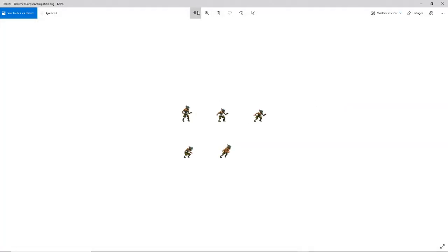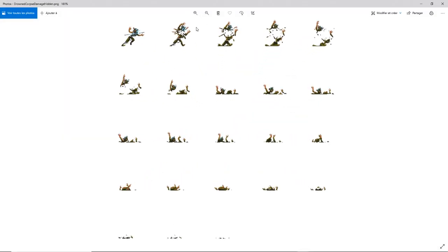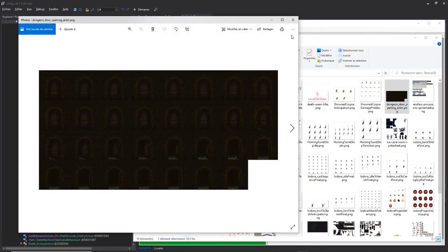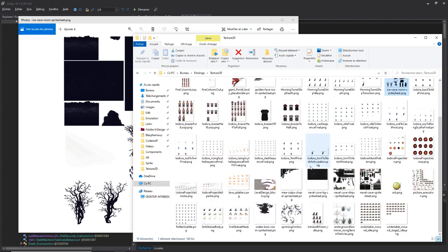There is an enemy called Drowned Corpse — this is an enemy that might appear in the ship level. There are also some death animations for the Drowned Corpse. There is something about an ice cavern, but I'm not sure if this is the thing that is opened after the quest from the Our Lady of the Charred Visage Covenant. I was extracting those files just to be sure.